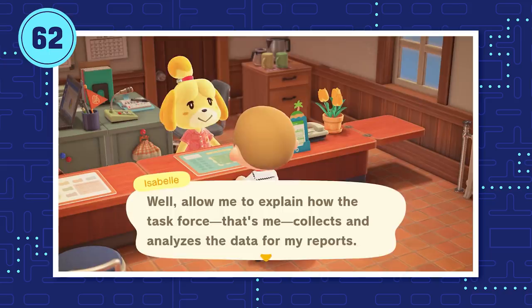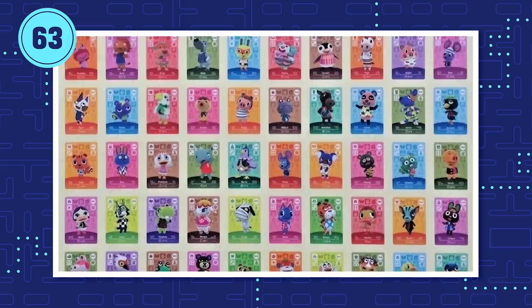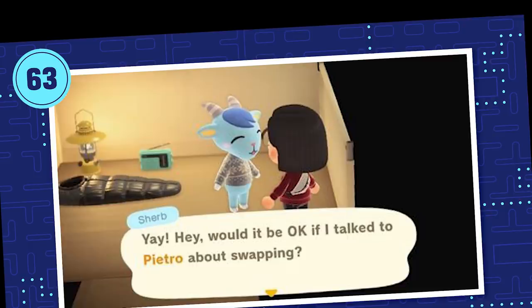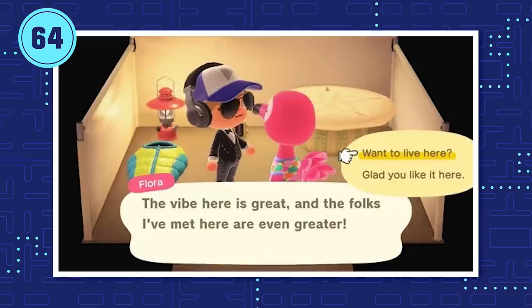If you use an amiibo card to invite a villager, you'll be able to manually choose who they replace. However, if you invite someone from your campsite, the villager the camper replaces is selected randomly. If you don't like the pick, all you can do is immediately shut down the game before it saves and try again. Between amiibo, mystery islands, and campsites, villager turnover has hit a new level in New Horizons.